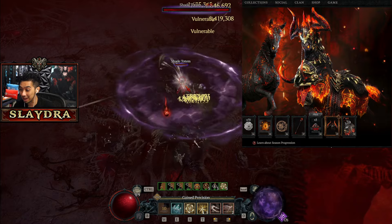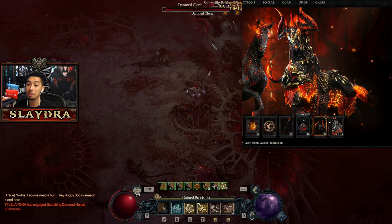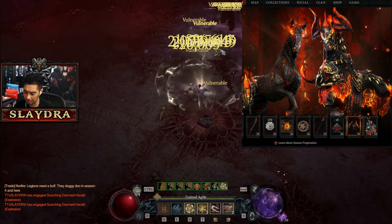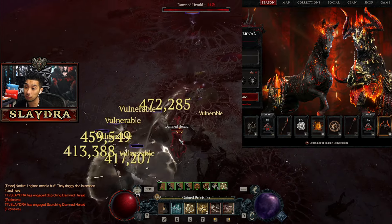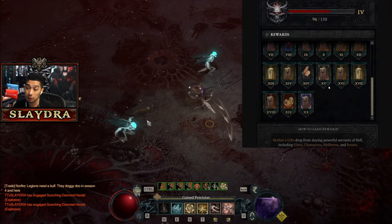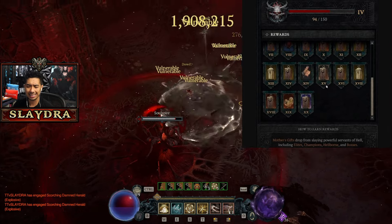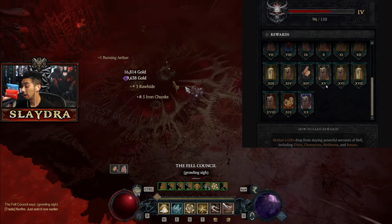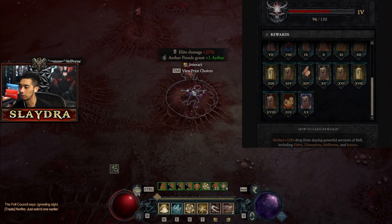They also revealed the entirety of the battle pass — I believe it goes to 90. This is the final unlock on the battle pass in Season 5, which is the horse mount, which is usually what we've seen. There's also a portal and a really cool looking sword. At the very end, I'm not sure if this is just going to be a spark, but it does have a purple chest which we normally haven't seen before. So maybe we are getting one Uber Unique for the Season Journey versus a spark — but if we get a spark, it's still better than nothing.